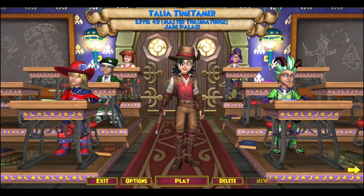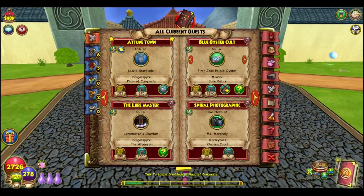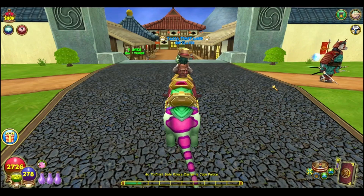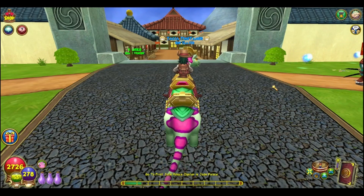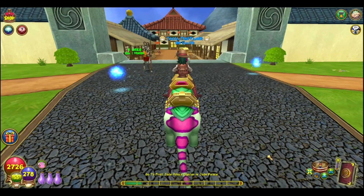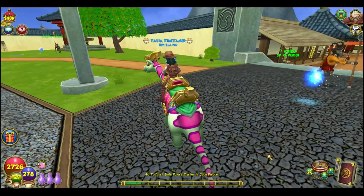Hello everyone, welcome to another video for Wizard101's guides. Today's video we are going to find all of the Mushu Blue Oysters. So with this quest, you can get it from none other than Prospector Zeke. There are 10 oysters in total that we need to grab and find for Prospector Zeke.